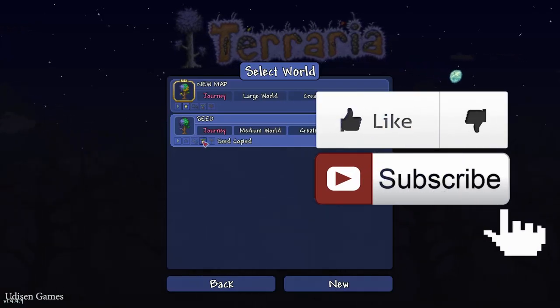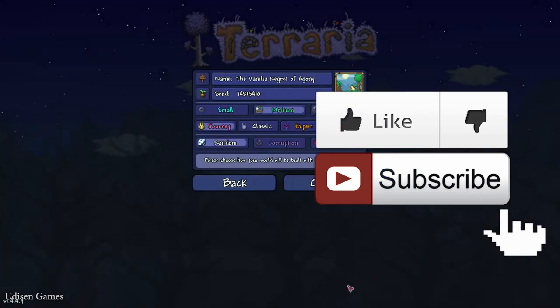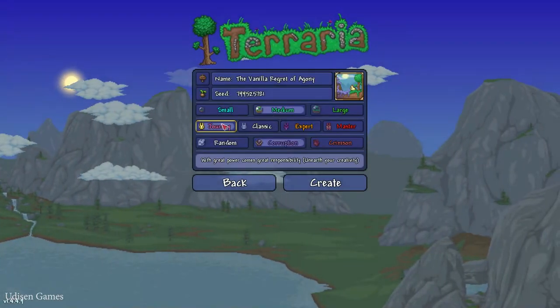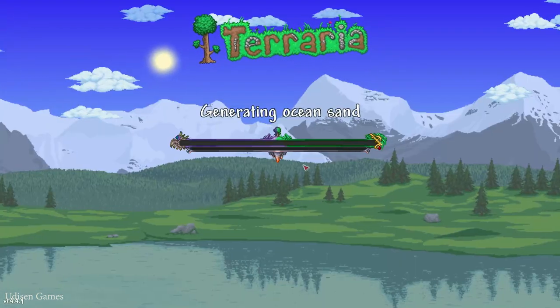Step number one is to use the copy seed which you can find in the video description section below. Create a new world. In the past, this seed was chosen for in-game difficulty — it does not change world generation at all.